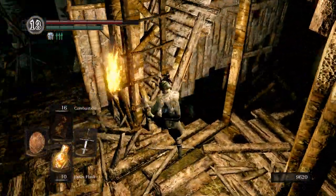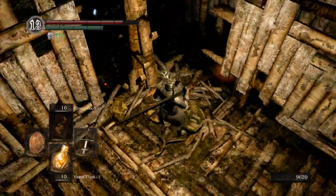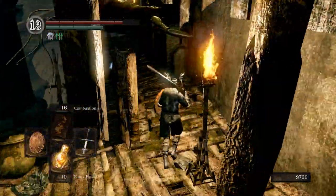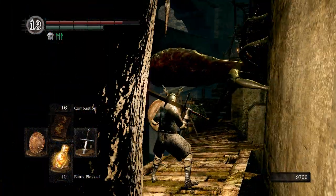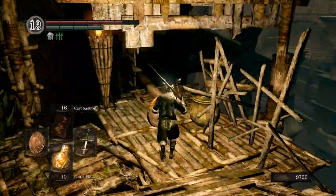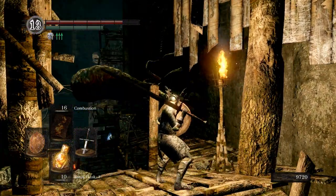I don't think there's anywhere else to go here — we have to go back up. I learned the hard way in past playthroughs: don't attack that thing. You will die — it'll just kick you off the ledge. I don't even know what that thing is, to be perfectly honest.